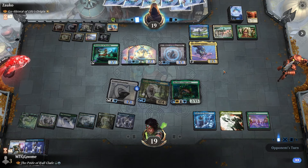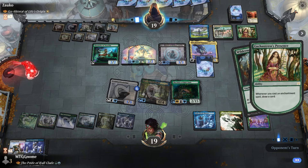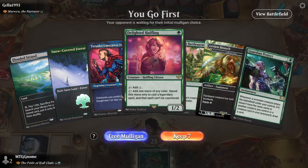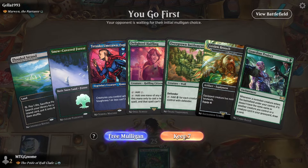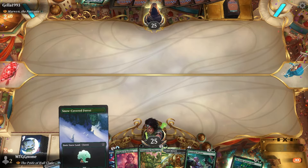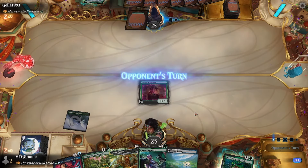Let me know what you guys think of the decklist down below and consider following me on TikTok, Twitter, and Instagram — it helps out the channel a lot and it would mean the world to me. Without further ado, let's get right into it and see how the deck does. We go first, we're up against Marwin the Nurturer. Let's keep this — we don't have removal for Marwin, which can definitely be a problem.